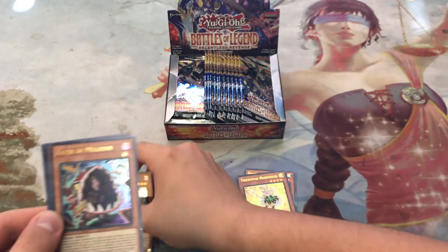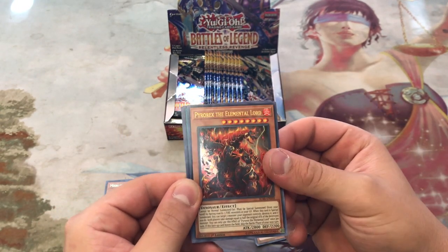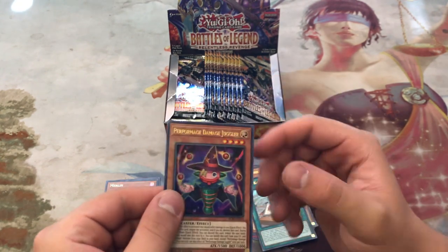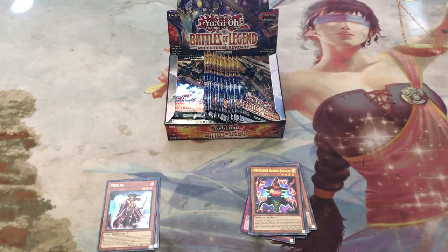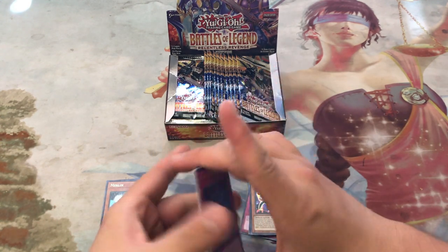We'll start off with Merlin, Eater of Millions, Pyrox the Elemental Lord, the Kaiju Files, and Perform Mage Damage Juggler. I kind of like seeing the secrets last, so let's go ahead and move the first card to the back.